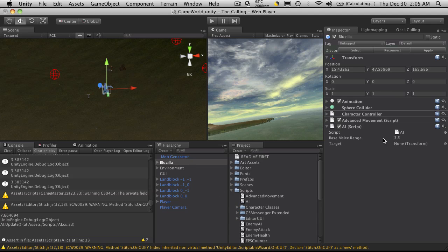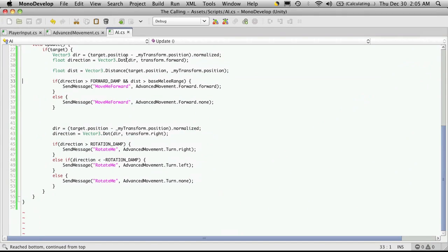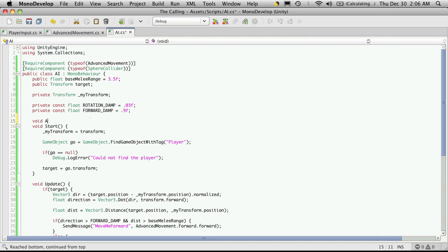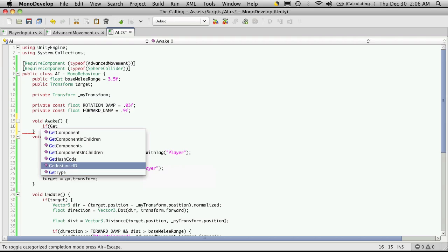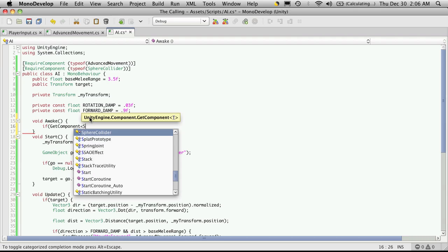Now let's go ahead and set them up. Let's work with the sphere collider and also add the trigger in there. So we'll open up MonoDevelop — it's going to be under the AI since it adds it — and I'm going to do it in the Awake. So void Awake. We're going to need a reference to it. We know it should automatically be added, but we'll do a quick check. If GetComponent — the component we want, which is a SphereCollider.